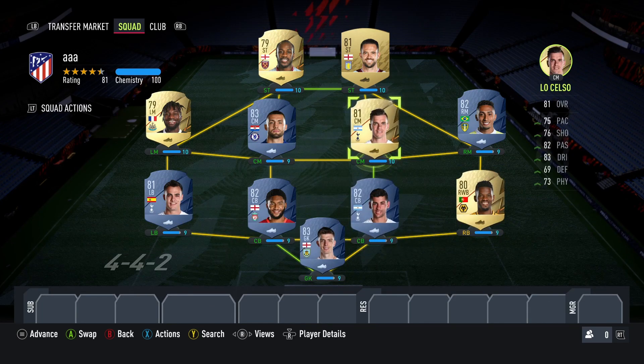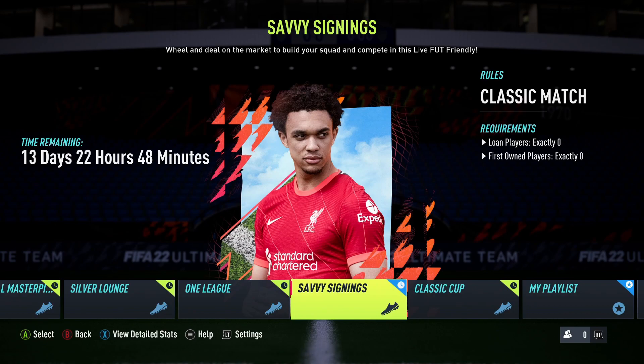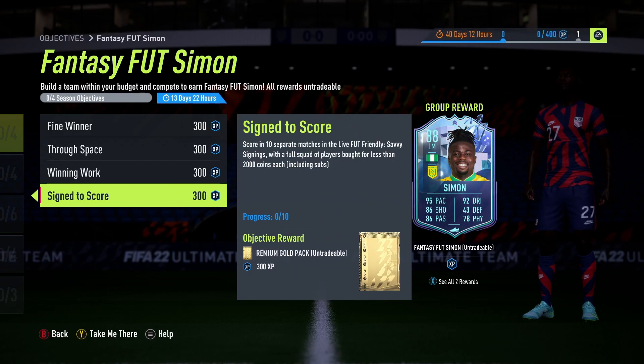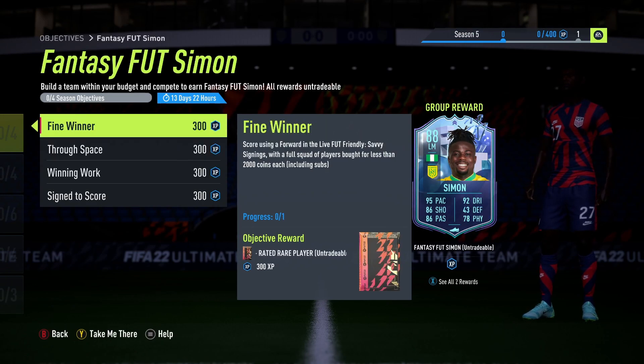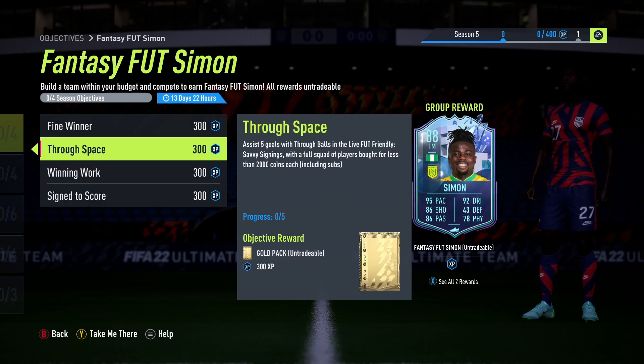Squad-wise, what we're doing is scoring in 10 separate matches — remember, it's all got to be in the Savvy Signings game mode. So we're scoring in 10, winning 4, and assisting 5 with through balls. You can do all of this in a minimum of 10 games: score in every game, win 4 of them, and get 5 through-ball assists.